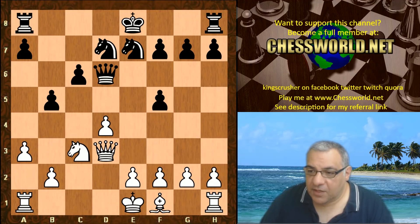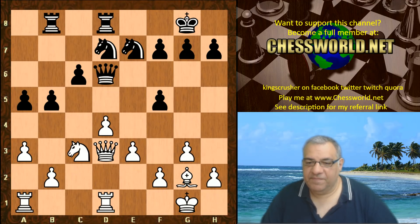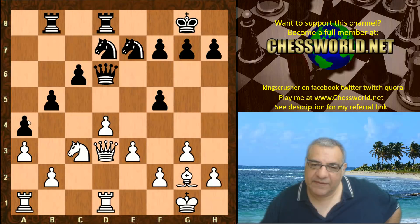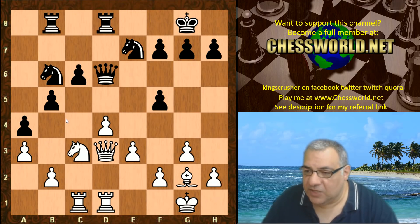Knight d7, g3, black castles, Bishop g2, a5 — very aggressive but is it doing anything? White castles, Rook fd8, Rook fd1, Rook ab8, e3 strengthening d4, a4. It seems black is intent on having fixed pawns on light squares. Rook ac1, Knight b6 — so Knight c4 might be what black was banking on.